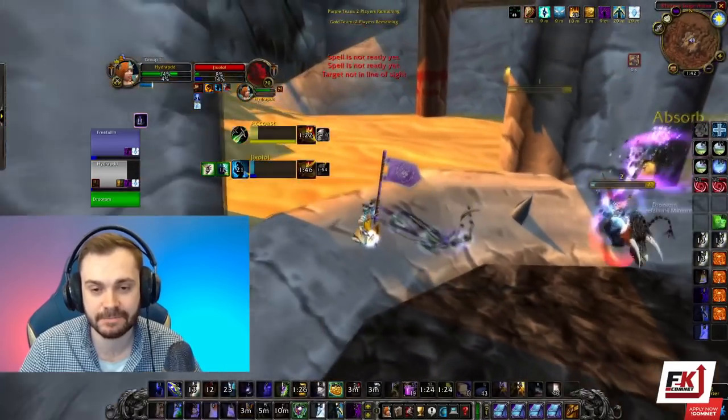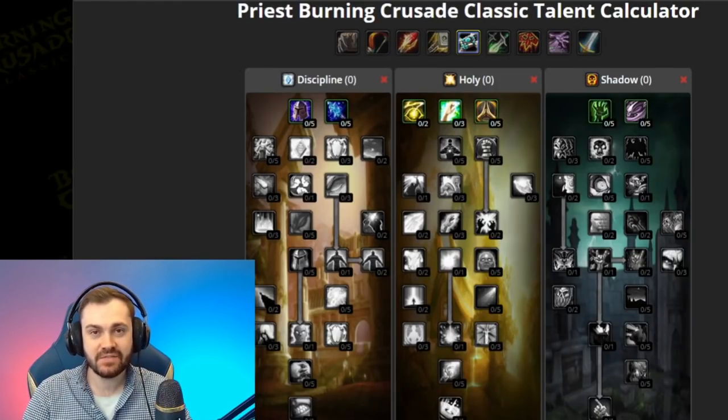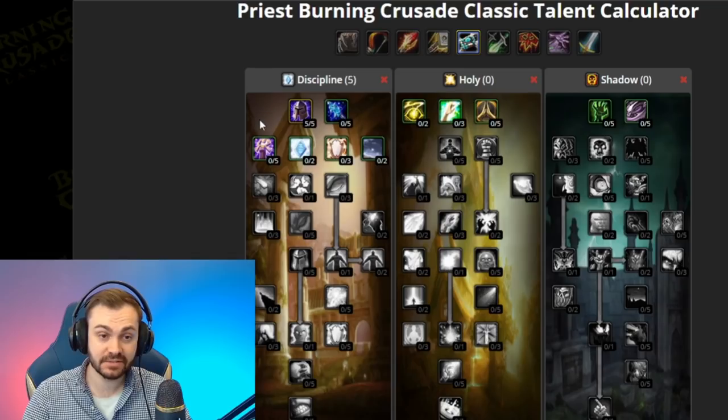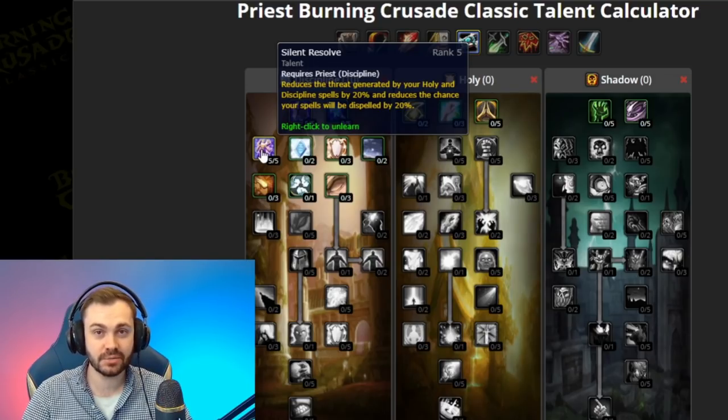The standard PvP spec for Disc Priest doesn't deviate much. We start with five points in Unbreakable Will — resisting a stun can be really game-breaking, but also any sort of silence and fear can really change the course of the game. Next you want five out of five in Silent Resolve — dispel resistance is really important as a priest since a lot of your healing is going to come through Shield, Prayer of Mending, and Renew, and people are going to be trying to dispel these as much as possible.